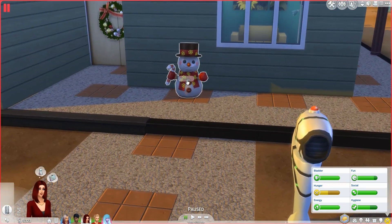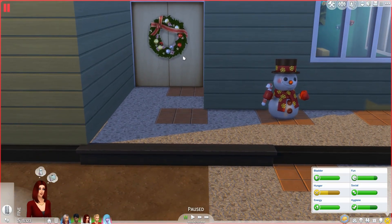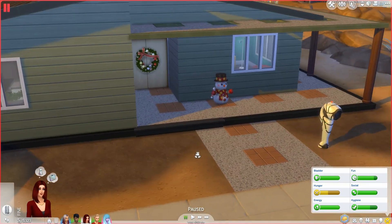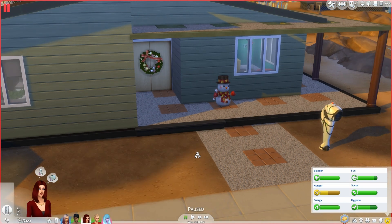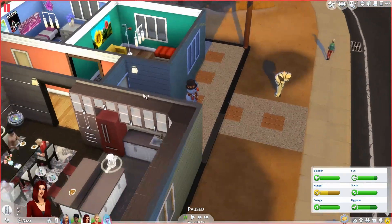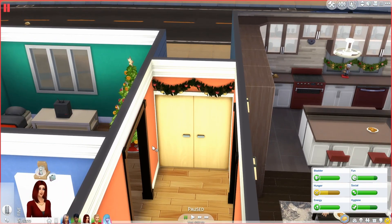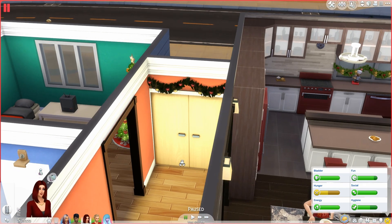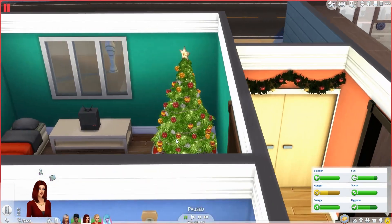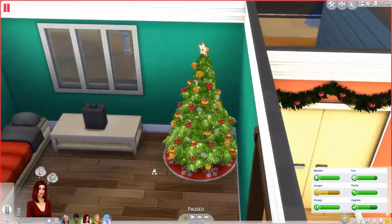This is a little snowman. I just put a little wreath on the door using the move objects on cheat. And then going inside, I wanted to do garland all the way around every room, but it was just way too expensive. So we have it over this door, and then in here we have our beautiful Christmas tree.